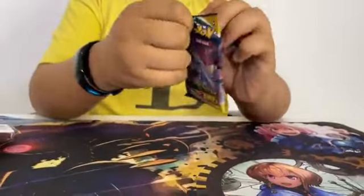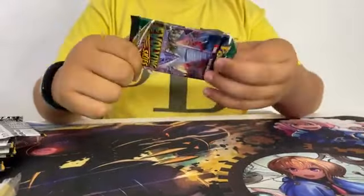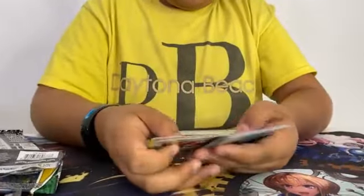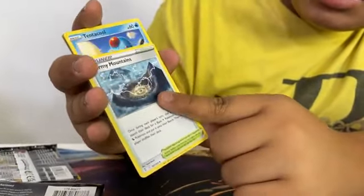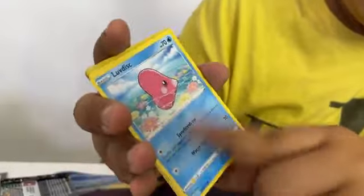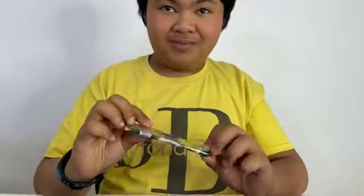Another green code card. We got a Fire Energy, a Swoobat, Digging Gloves, Stormy Mountains, a Tentacool, a Pumpkaboo, a Bagon, a Love Disc, a Seedot, a Scraggy, and Talonflame — that's our rare.